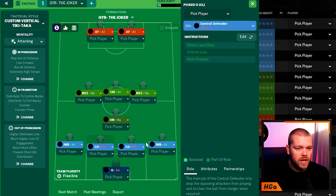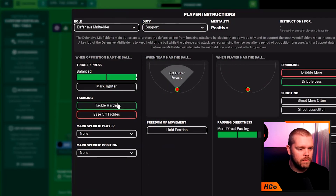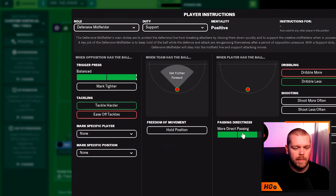The central defenders are on defensive duty with no additional instructions — they sit there and do their job. You don't necessarily need extravagant ball-playing defenders here. Moving up the pitch to the defensive midfielder: we have a DM on support with more direct passes, dribble less, and tackle harder as custom instructions. You can adjust passing directness and those other settings directly in the relevant sections.